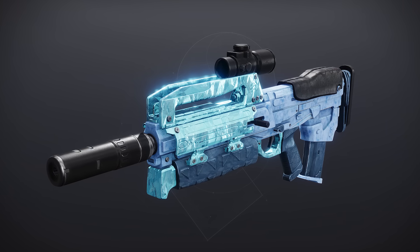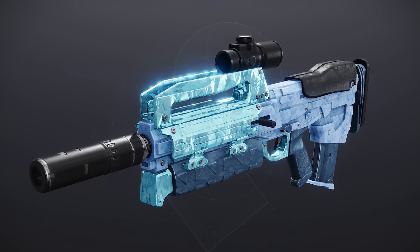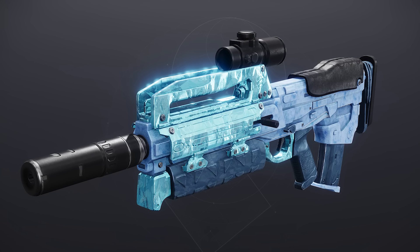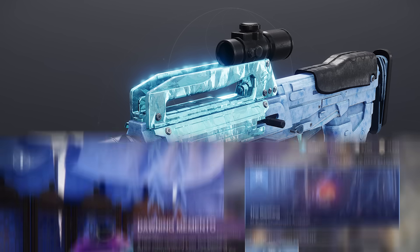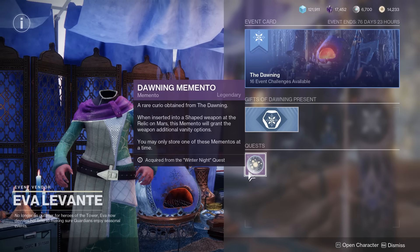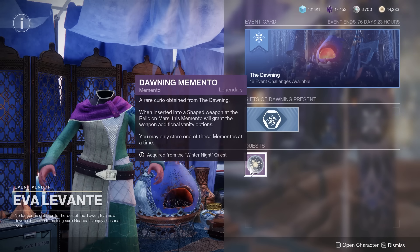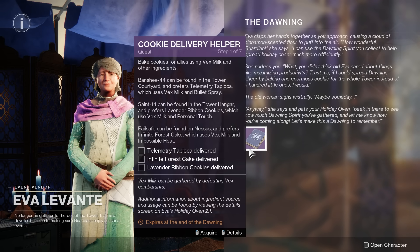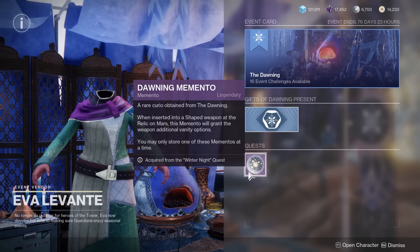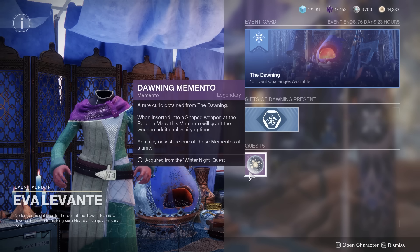Something new added to the Dawning in 2023 is the brand new Dawning Memento, which actually looks pretty badass. This is probably what I'll be farming for the most, outside of a Glaive God Roll. To get the Dawning Memento, you need to complete the Winter Night Quest from Eva Levante. Important reminder that Eva gives you more than one Dawning quest — she also has Cookie Delivery Helper, but that is not the Memento quest. So if you want to beeline the Memento, look for Winter Night.